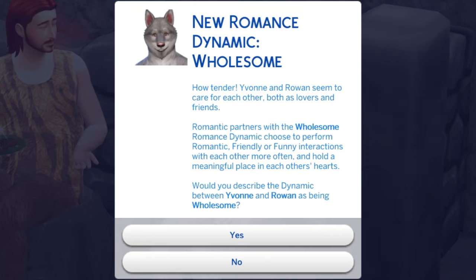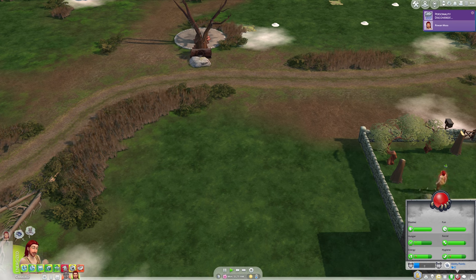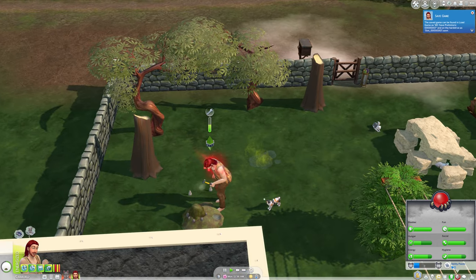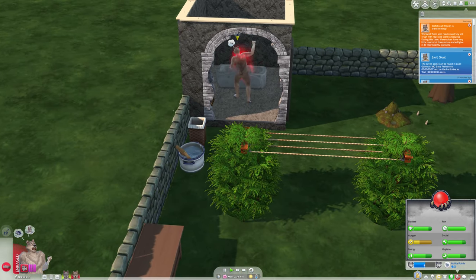Yvonne and Rowan have a better start to their relationship than the last pair of werewolves. Rowan is going to be gloomy — he has no sad moodlets at all, he's energized and a little angry, so I'm not sure why he became gloomy. Maybe it's because he was destroying the dollhouse. His rage is high but there's nothing he can do about it right now. Rowan is transforming and immediately goes and tears up the bathtub, which means he won't get transformation mastery.